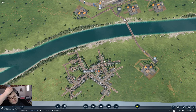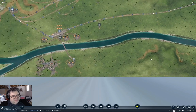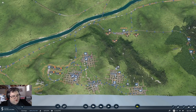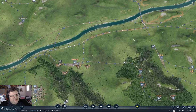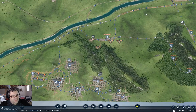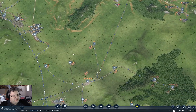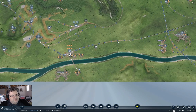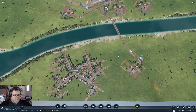I talked last time about bringing the rail line across along this side of the river, and that is in fact what I'm going to do, because the fuel refinery is over on this side over here, and that's going to be the most convenient way to get it there. The goods factory is up here, so we can run down out of here and connect up. We might do both of those here in this episode.